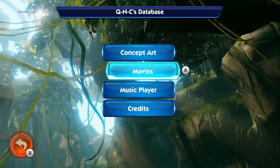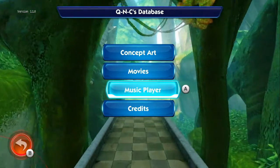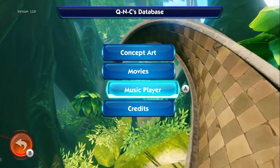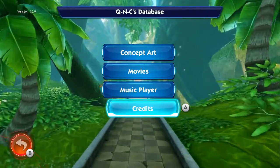Movies — you get these as you play along. These are for the various cutscenes that appear during the gameplay. Music player rings: all of them are numbered from 1 to 34, and you get the last one by getting the 25,000 rings. And credits are just there — they're always there automatically.